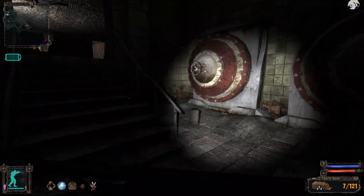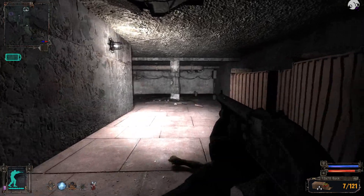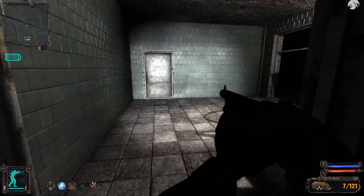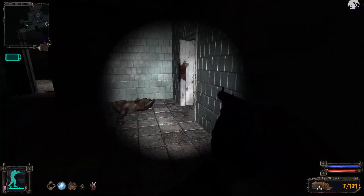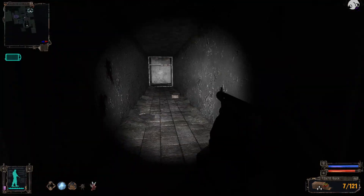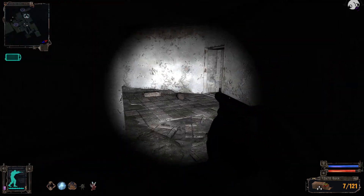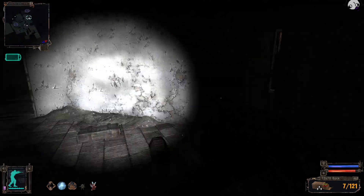Poltergeists are annoying to kill with assault rifles — you just have to spray and pray. But with a shotgun's wide spread and high damage, it just annihilates them. So you really want a shotgun for this part. Look out for poltergeist — I know there's more.